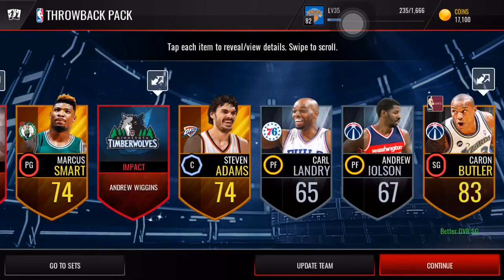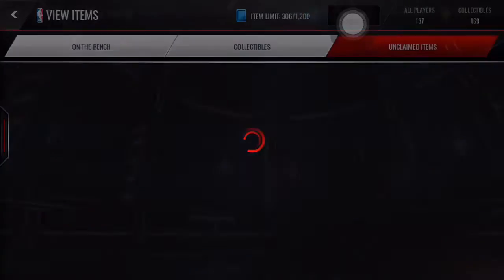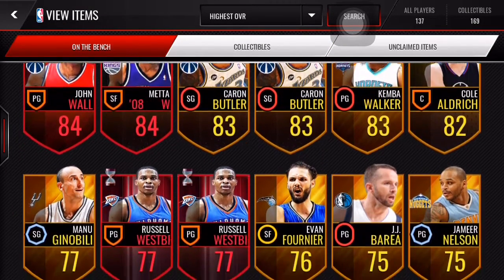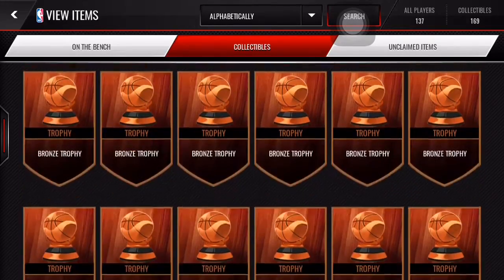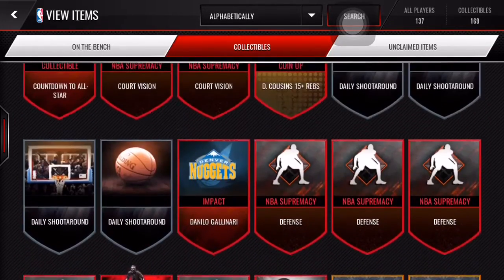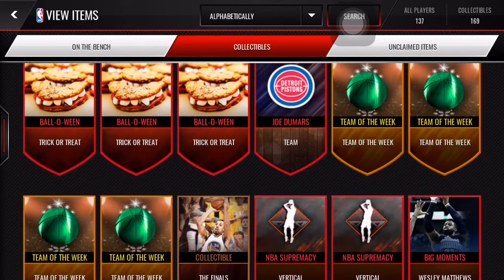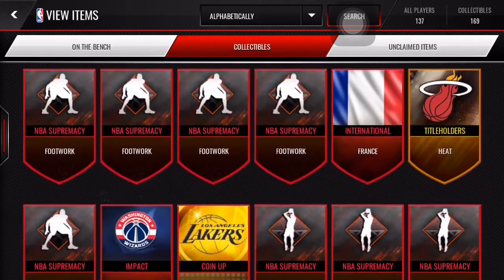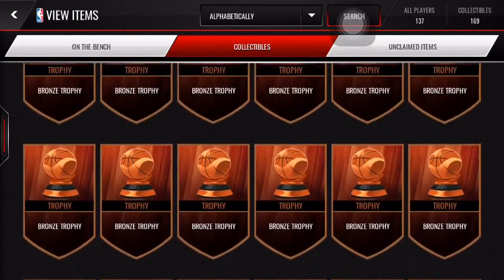Impact Andrew Wiggins and another Karam Butler — two nice collectibles right there. That was a good opening. Let's review what we got: John Wall, Meta World Peace, two Karam Butlers, and then a bunch of random golds and collectibles. We got two impact collectibles — John Wall and then we also got that storyline one. I'm not sure who the other one was — and then we got the Joe Dumars collectible.